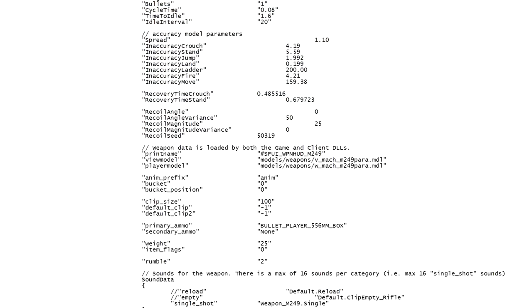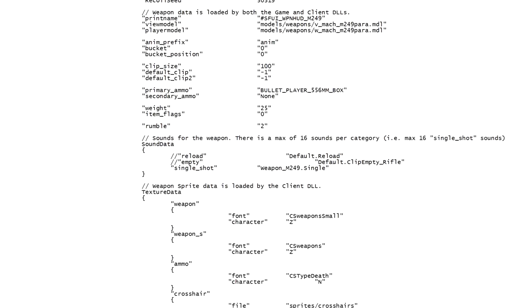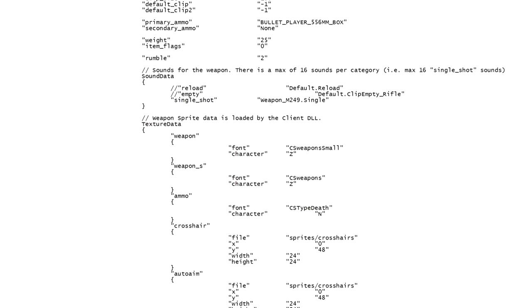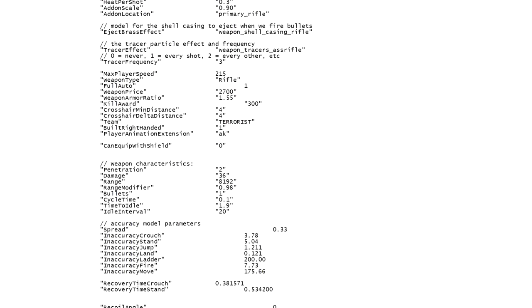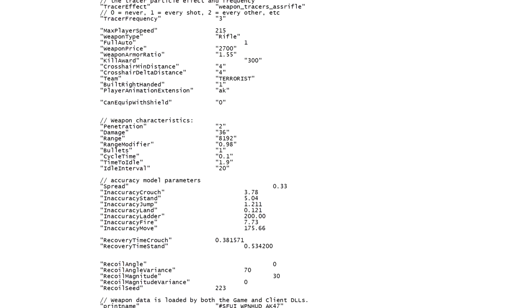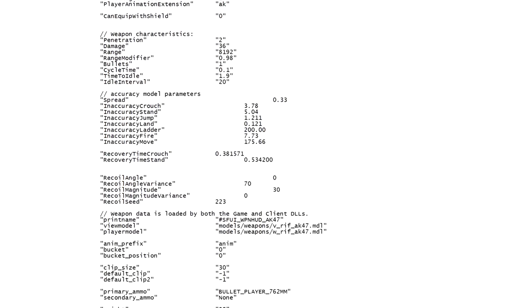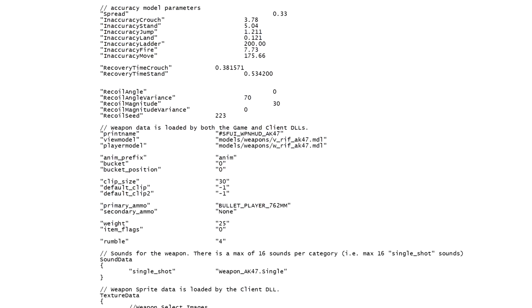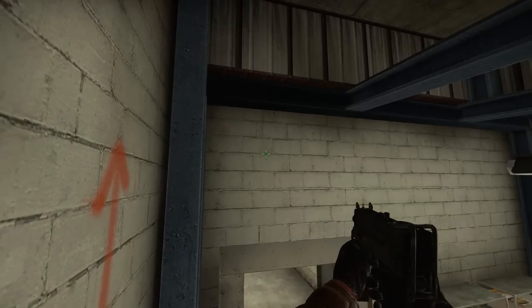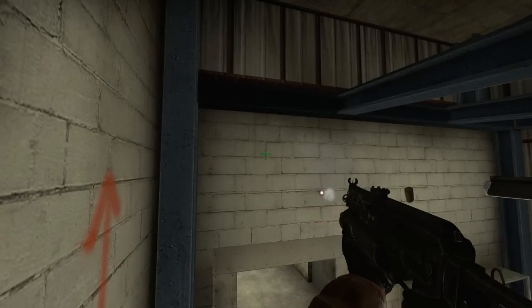He began noticing inconsistencies with which figures changed. Of course some are changed in the name of balance — you expect that — but he started to point out interesting discrepancies with these changes. He even had theories as to why they had occurred, explaining how some values had been left neglected yet still included since the earlier games, while some updates would change most weapons but leave others the same for no logical reason. One example of this is the Mac-10's ridiculous accuracy when climbing a ladder compared with other weapons, such as the Bison.